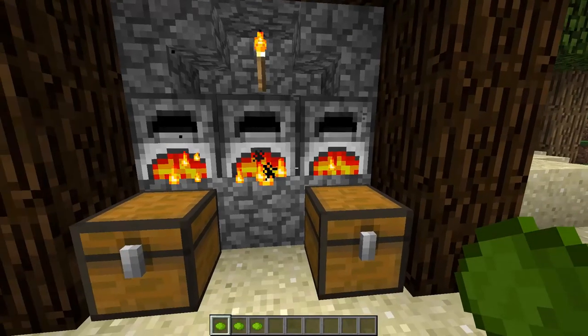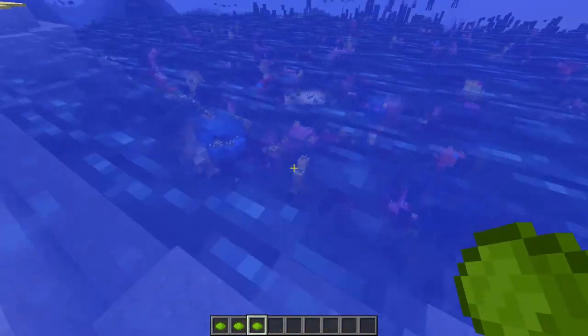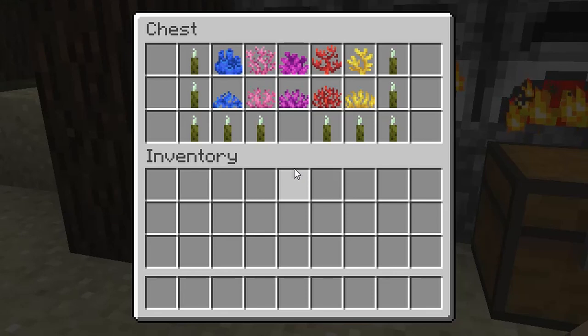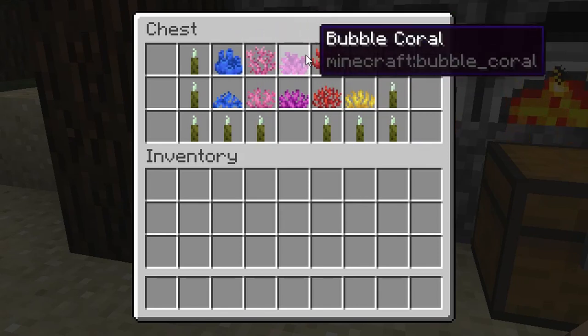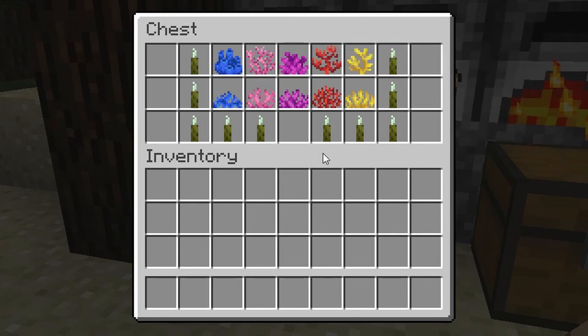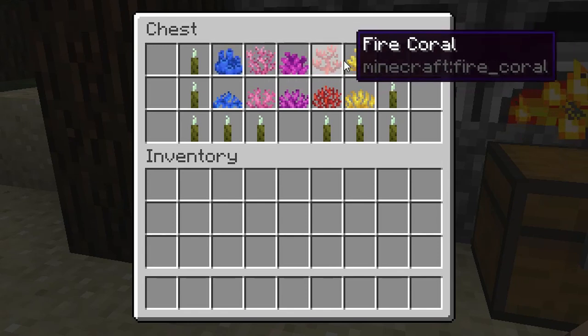It's the same thing as with cactus, where you get cactus green dye, but now if you smelt sea pickles you get lime dye. As you may have also seen in the chest, there are some coral items and they have been renamed. Those plants are now just called coral: tube coral, brain coral, bubble coral, fire coral, and horn coral. I think it's funny they added names, but honestly I think people will just call them blue, pink, purple, red, and yellow — because people are not going to remember all these names.